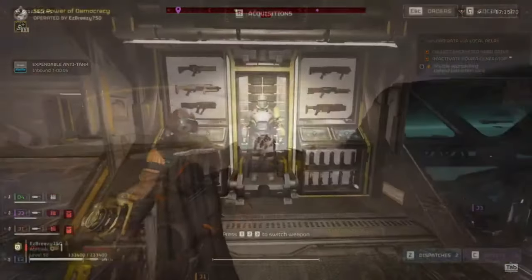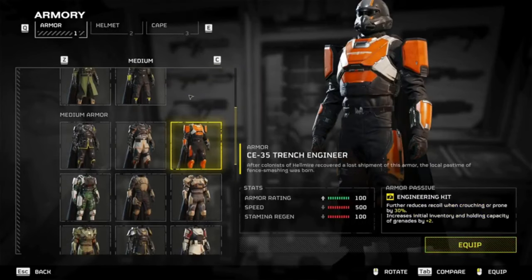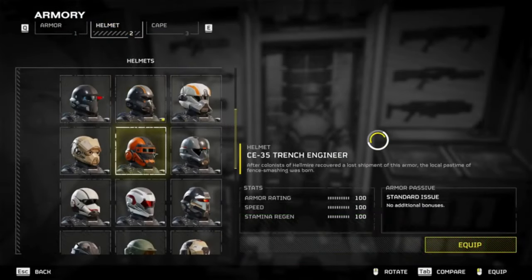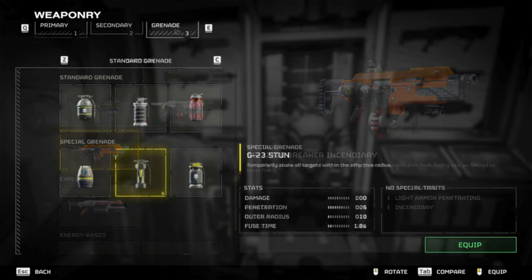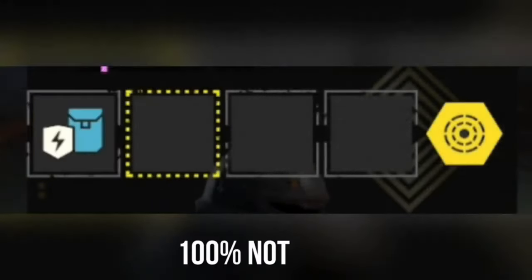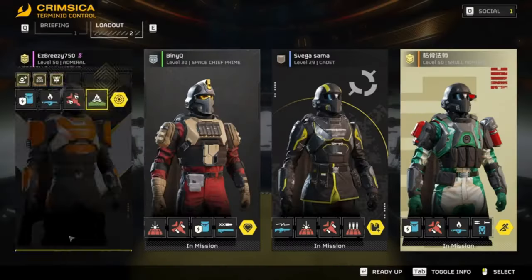Part four: spread democracy. Now adding another loadout — this is not part of the QRF strike package; this is for the enjoyers who love their bugs well done. For this kit, rock any armor with an engineer kit perk — it gives you two extra grenades, and you'll need them. Your primary is the breaker incendiary, secondary is dealer's choice, and your grenade is the incendiary grenade. For stratagems: shield backpack, flamethrower, napalm airstrike, and the 380mm orbital barrage — or swap it for incendiary mines for even more firepower.